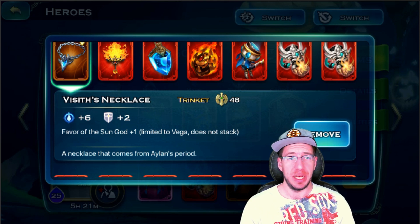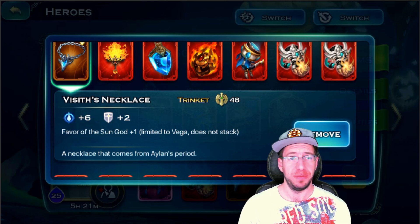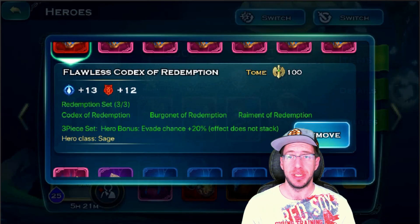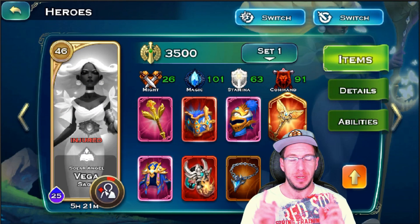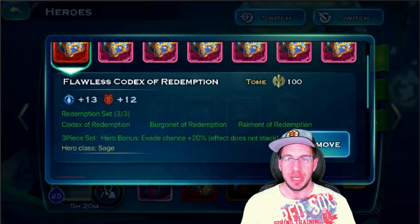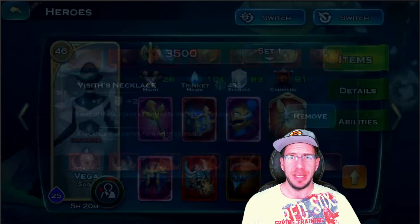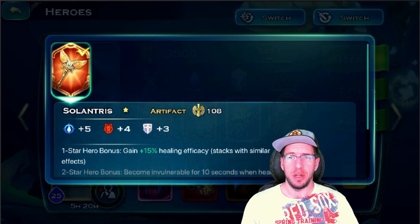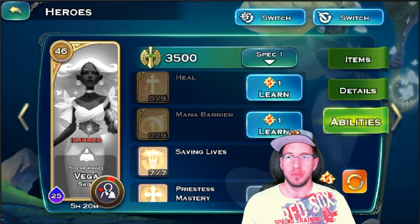You also want the necklace for plus one to Sun Gods on Vega, because her sole purpose is heal. Vega is just like Alina — you only need to bring her to level 45 to get the most out of her skills. You do want to get magic on her and consider your artifact options; I prefer the healing one on her. Once I get to two stars, I'll play around with it on Varian. Anything to boost her healing is very important because she's there for one purpose only: healing.